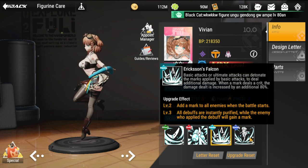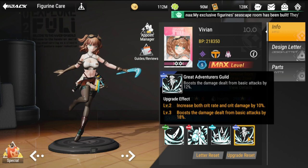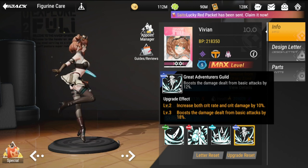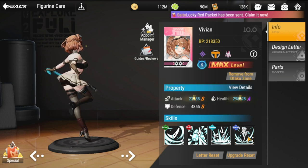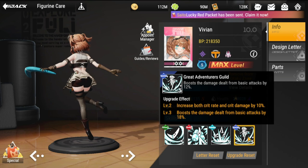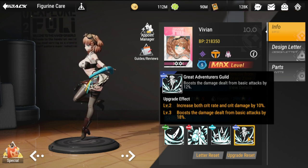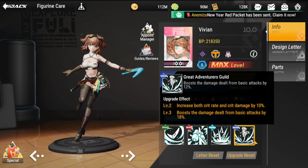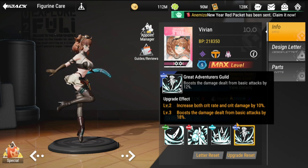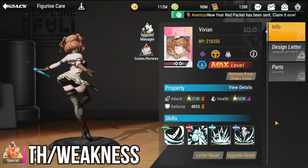The last skill is her special, Great Adventurous Guild, which boosts damage dealt by basic attacks by 12%. At levels two and three, it increases both crit rate and crit damage by 10% and boosts basic attack damage by 18%. So even her special helps her a lot with damage output.